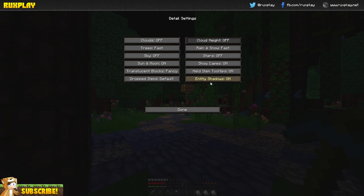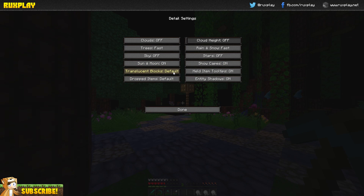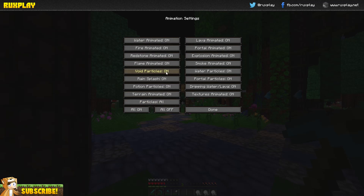Show Capes you can leave on. Sun and Moon — off. Translucent Blocks — Fast. Then go to Animations: Water Animation off, Fire Animated off, Redstone off. You basically want to switch everything in Animations to off. And it's really important to turn Particles to Minimal.